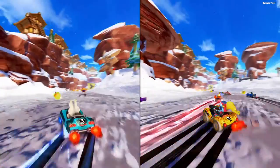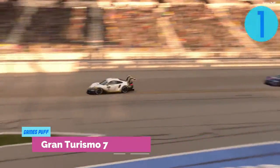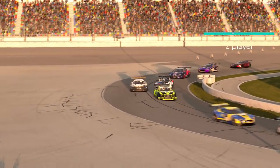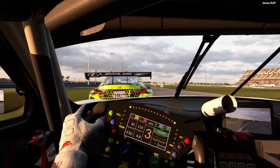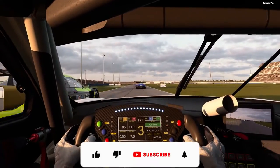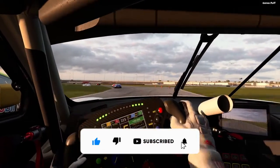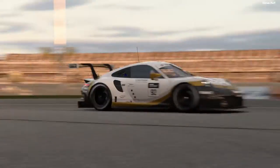So without any further ado, let's get started. The first game of this video is Gran Turismo 7. Gran Turismo 7 faithfully recreates the appearance and feel of historical automobiles as well as cutting-edge supercars. As you negotiate over 90 track circuits in various weather conditions, including classic GT tracks, each vehicle handles differently and feels distinct. And if you enjoy competing against others, perfect your abilities in the GT Sport mode.